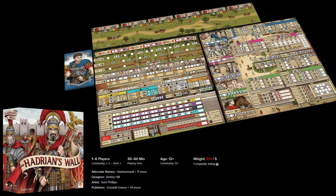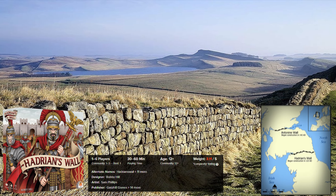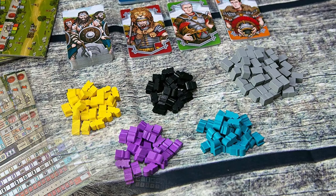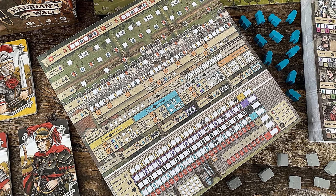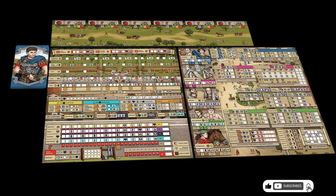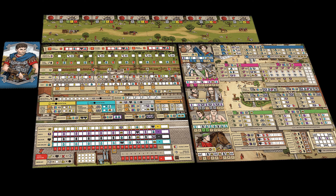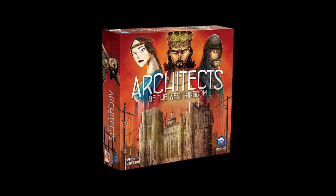Hadrian's Wall. In the game you take on the role of a Roman general placed in charge of constructing the legendary wall, that must be finished in six rounds. You start each round with worker and resource cards and aim to efficiently manage resources. To win, you must meet specific requirements and accumulate the most piety, valor, and discipline. It is a quite complex flip-and-write game with numerous strategies and combos to try out.